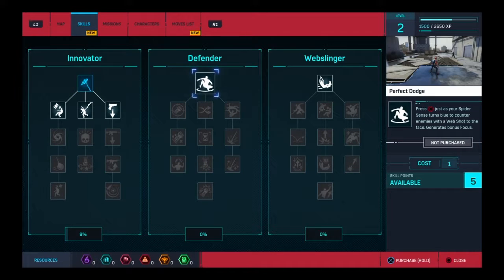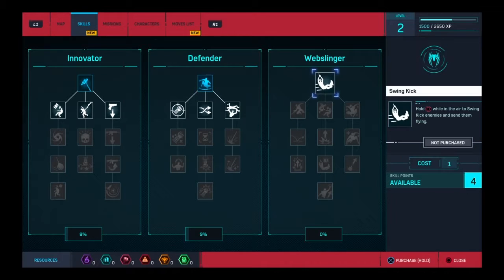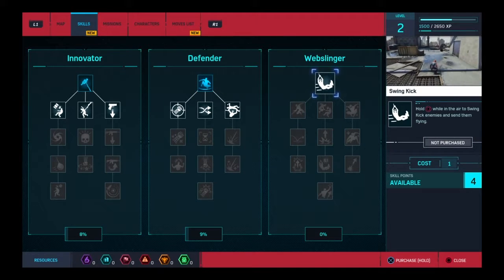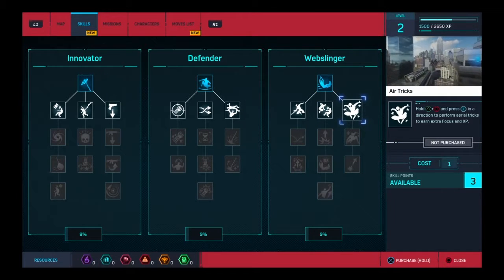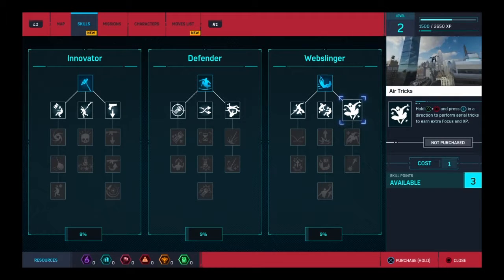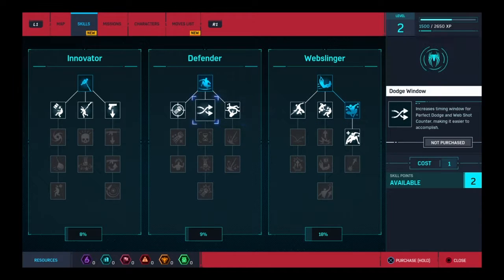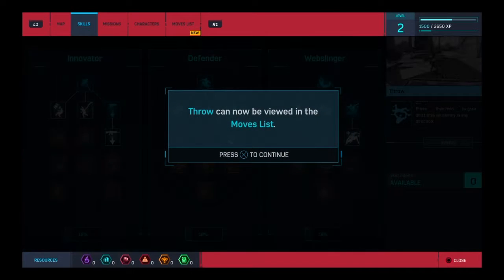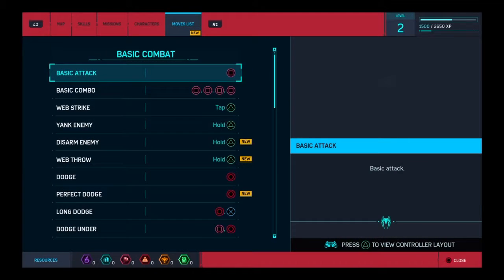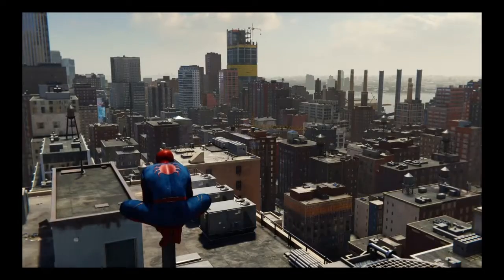I'll just get all the basics right away. Press circle just as a spider-sense turns blue to kick enemies. Hold square while in the air to kick enemies and send them away — that's great. Hold triangle plus circle and press L in direction to perform aerial tricks — I think that will be pretty cool. I want to try this one. Two more skill points, cost one — okay, let's get these new moves. That's how you disarm an enemy. Great, let's get back to it.